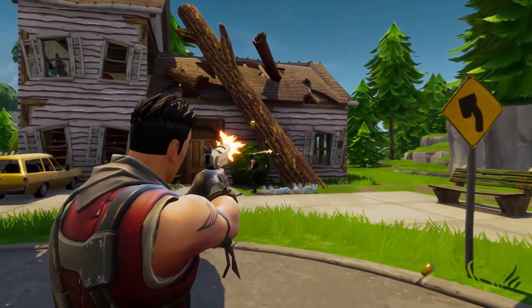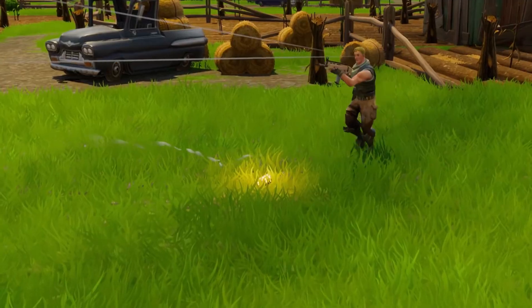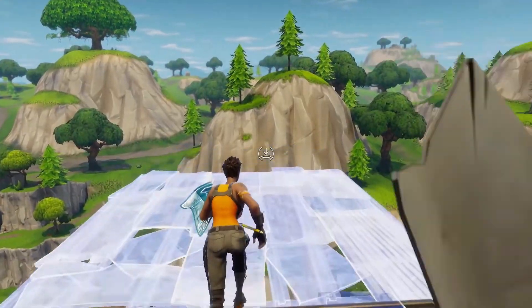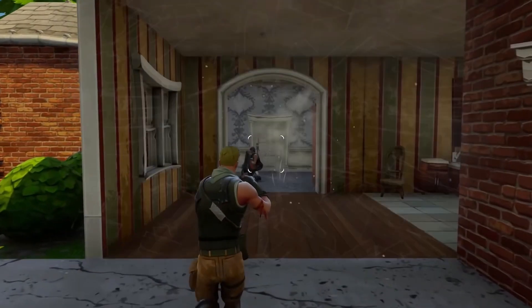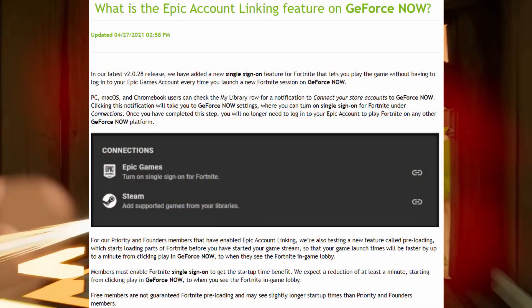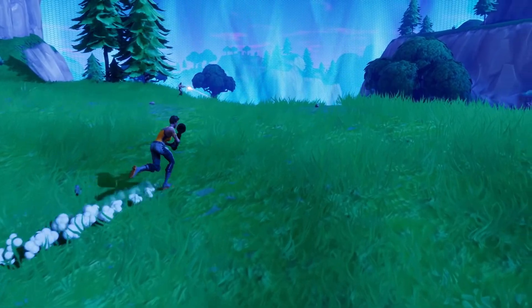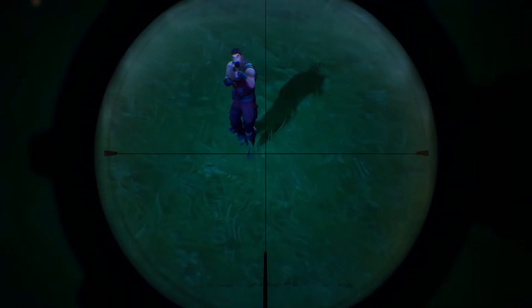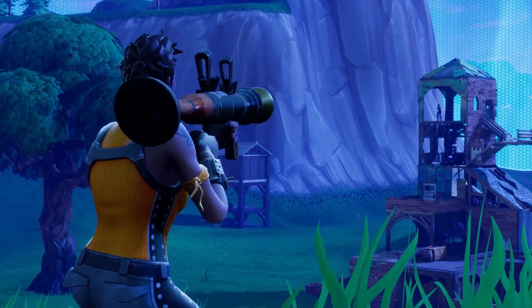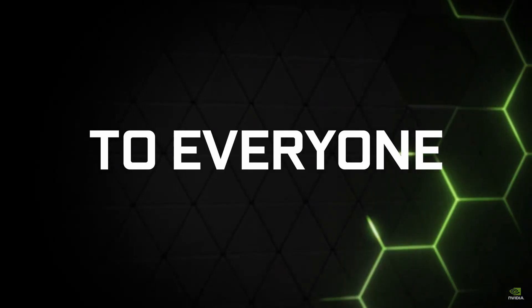To enable the benefits of preloading, GeForce Now are also testing a new account linking feature which lets you play games without having to log into your game store account. Both the preloading and account linking features are currently enabled for Fortnite's PC build on GeForce Now, with anticipated expansion to more games in the future. PC, macOS, and Chromebook users can enable account linking from a new tile on the My Library row in the app, which takes you to the settings pane where you can turn it on for Fortnite under connections. Once completed, you won't need to log into your Epic account to play Fortnite's PC build on any supported GeForce Now platform, and you'll be eligible for preloaded sessions.